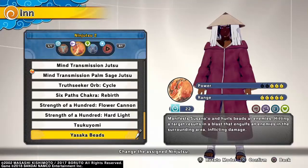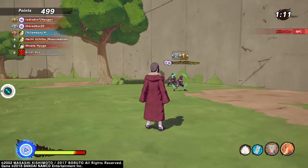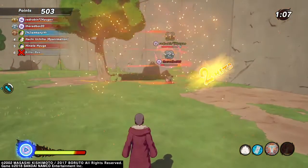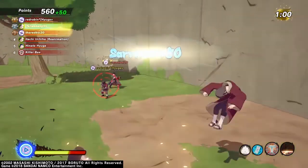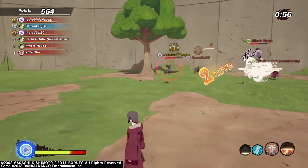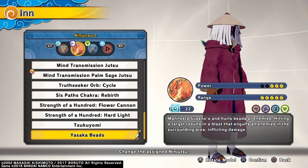For the second jutsu we have Yasuke B's. Basically what Yasuke B's does is summons Susano and it throws the object at your opponent. It's hard to hit close range, but the tracking on this jutsu is actually OP. I recommend using this because it does a lot of damage — you can potentially one-shot with this, so I recommend it for healers out there.